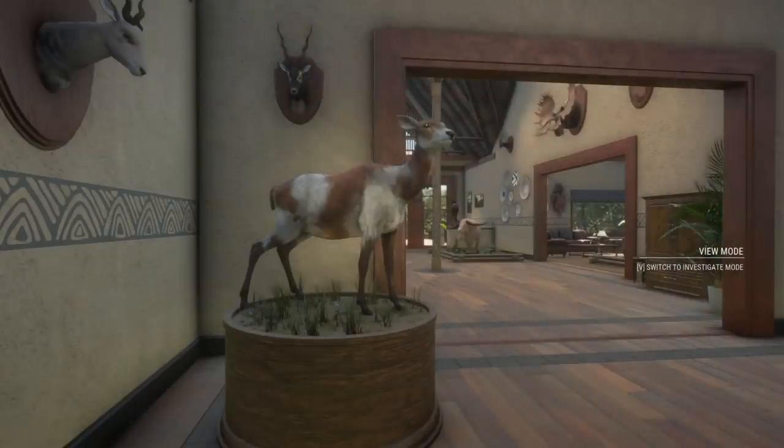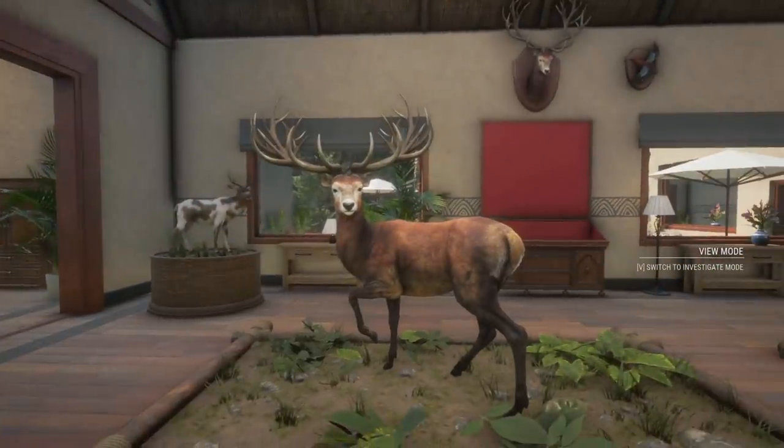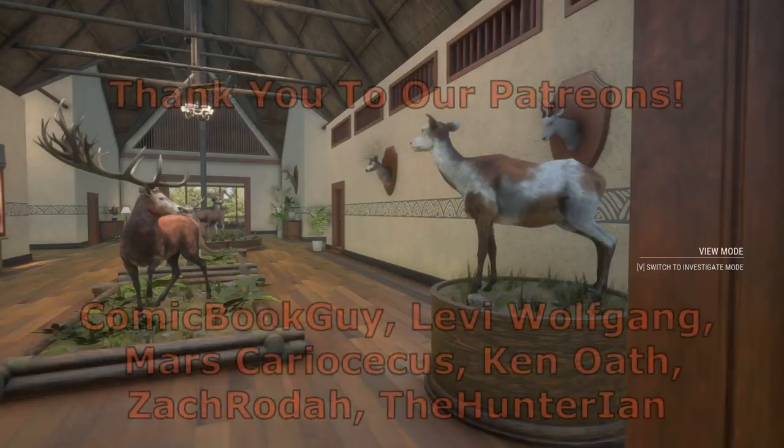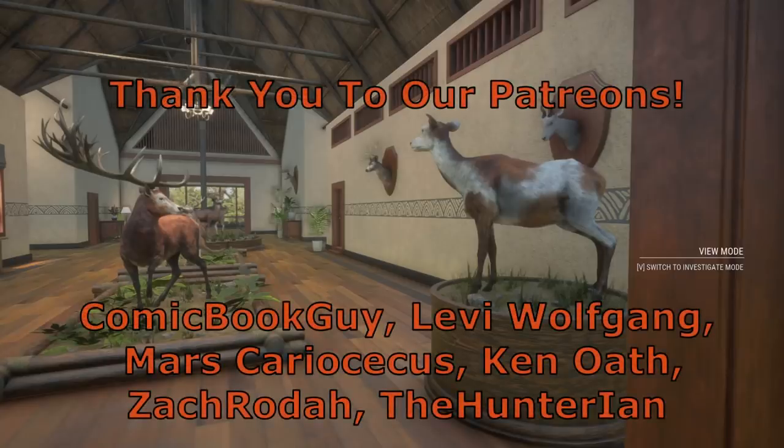Alright guys, welcome back to our trophy lodge — take a look at what we have right here! This is our rare piebald red deer, the female. Look where we put her: right next to our giant diamond stag, our 973 giant diamond red deer. Over here it looks perfect because it almost looks like they're looking at each other. I think that's a great way to end this video — hope you guys enjoyed it, thanks for watching, and we'll see you next time.